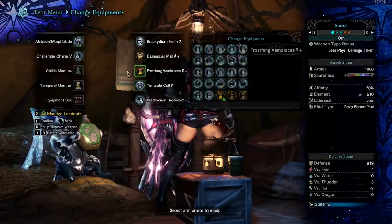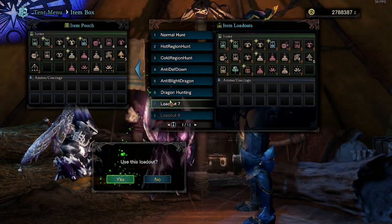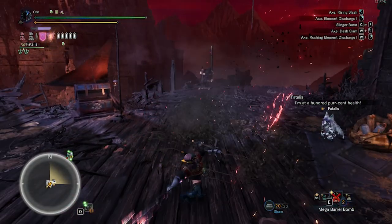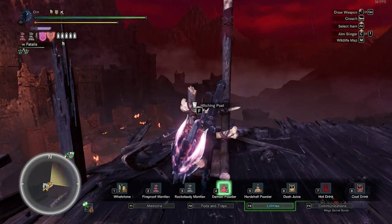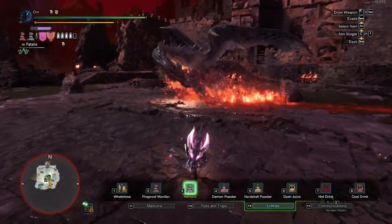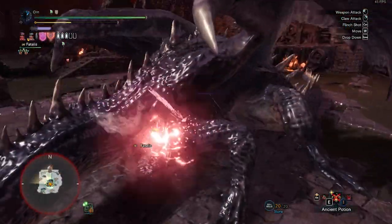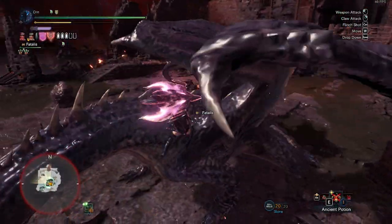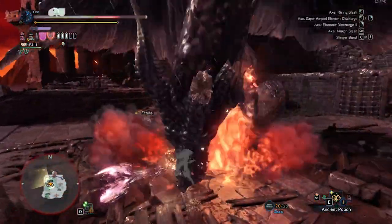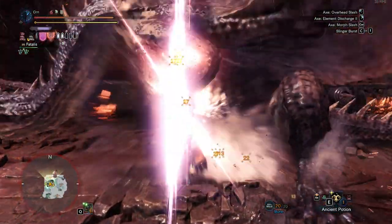Use Farcast. Restock items and change Mantles to Rocksteady and Fireproof. Refresh Buffs. In Phase 2, Fatalus likes to stand up more often than walk on all fours. It's not that different from Phase 1, except Fatalus likes to spam Explosive Slime. Force Fatalus to walk on all fours, then focus on the head only. You can only hit the chest if you want to reload phials or activate Savage Axe.